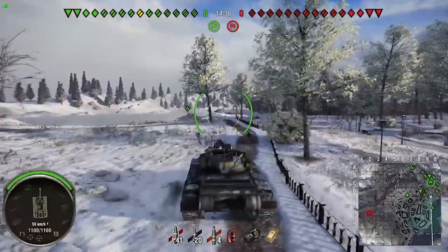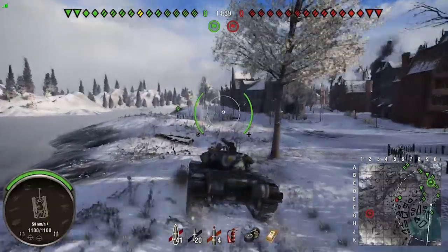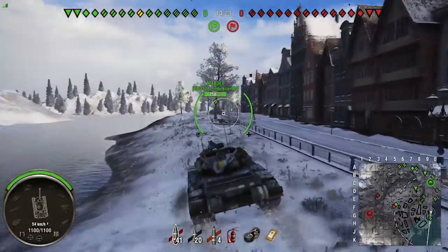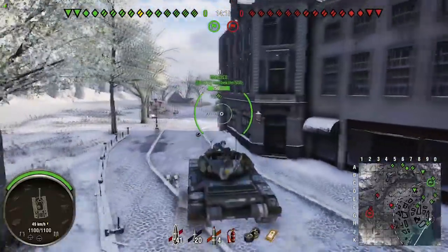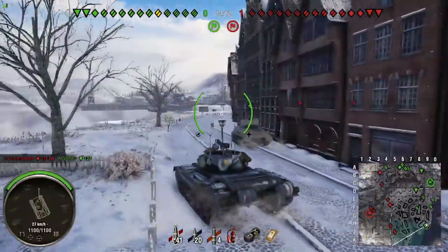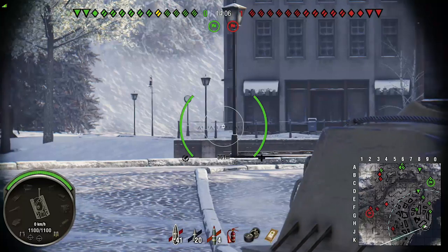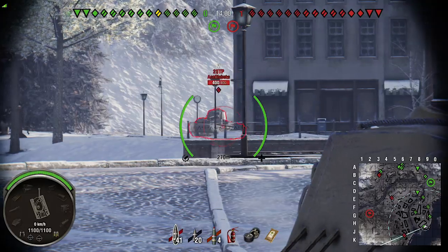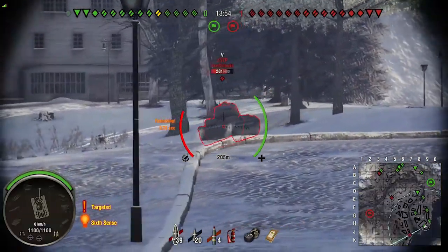We're on Windstorm now and you can see straight away mobility is pretty good - we're tramming along at just shy of 60 kilometers an hour. Vert stabs are pretty much essential because you're going to be doing a lot of racing around. Look at the aim circle size when you're moving. If you get a tier 7 game this thing can be a big problem for the enemy team. Tier 9, you might as well pack up and go home - you can't do anything. You can spot but you haven't got the camo ratings of a light tank.